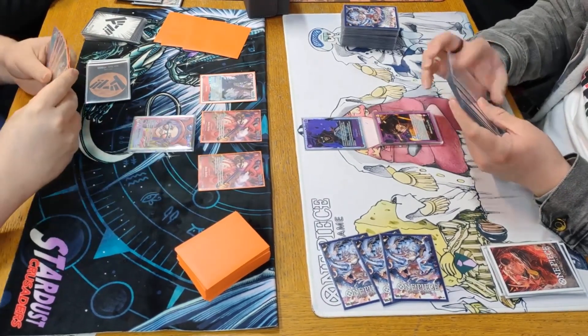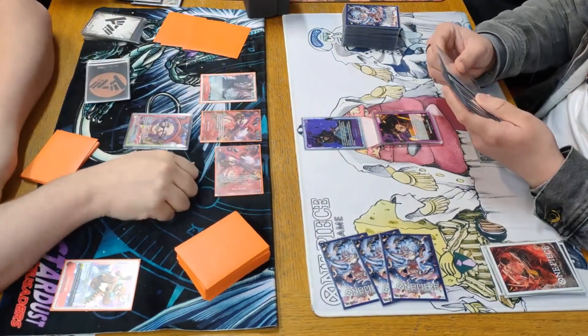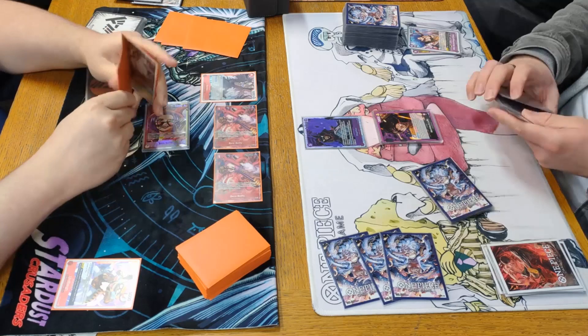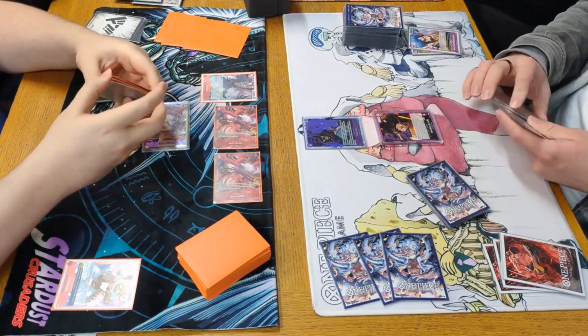We go ahead and play Karasu to decrease the Luffy by 1k power. Then we discard a Limbo to increase Bello Betty's and Karasu's power, and he's going to 2k counter all of them. He 2k counters every single swing because the Luffy was on 4k and we had three fives going right into the Luffy.